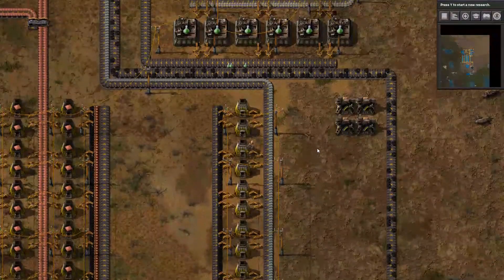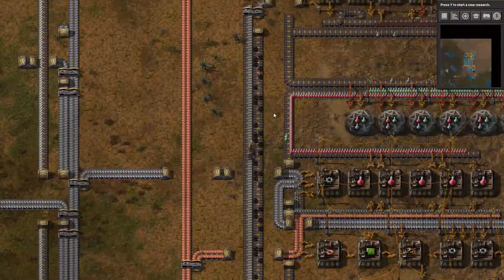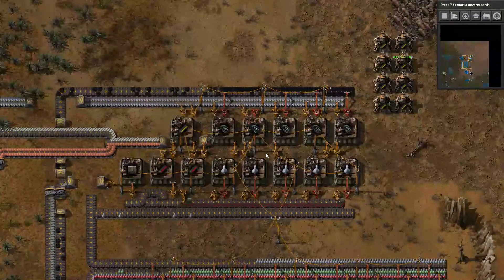So now we have everything on our bus we need for gray science. This was my first time building it with a new recipe, so I didn't have a perfectly optimized blueprint, but I'm pretty happy with how it turned out.